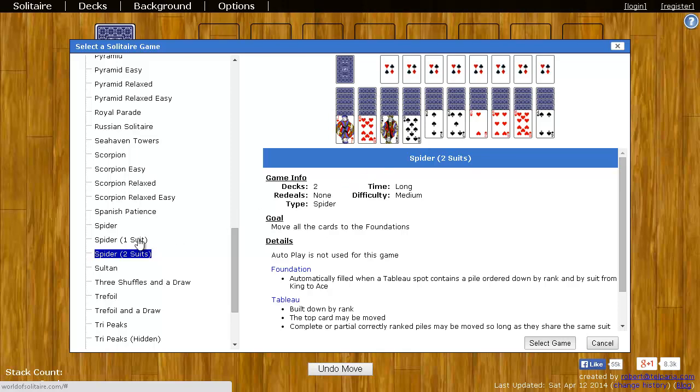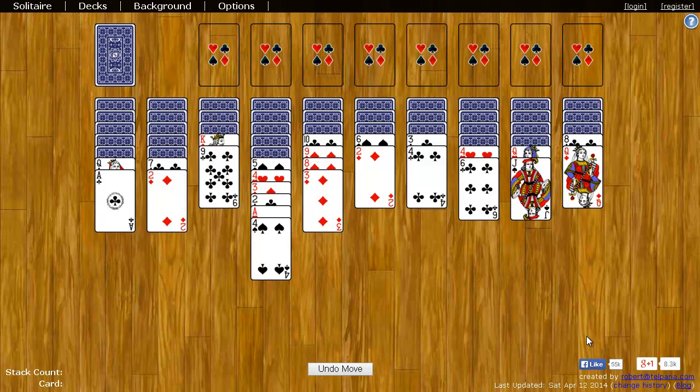If you want something even a little bit easier, you can choose Spider 1 Suit. Here you basically have eight decks, and out of all the decks all of the suits except for one are removed, so you're just stacking the same suit on top of each other. This is a lot easier to win, and that could be fun. I hope this video is useful, and I hope you have lots of fun playing. Bye!